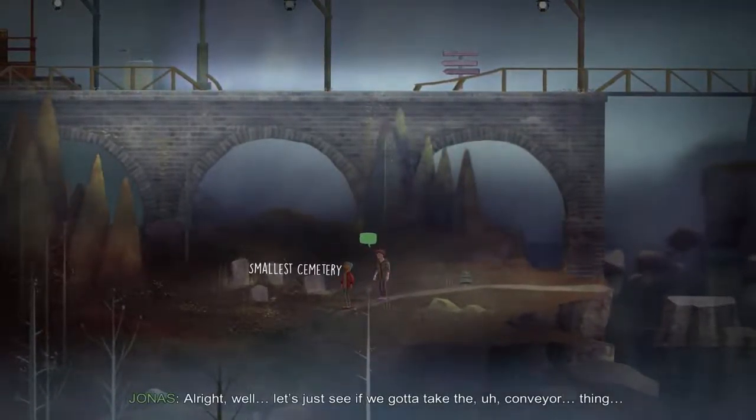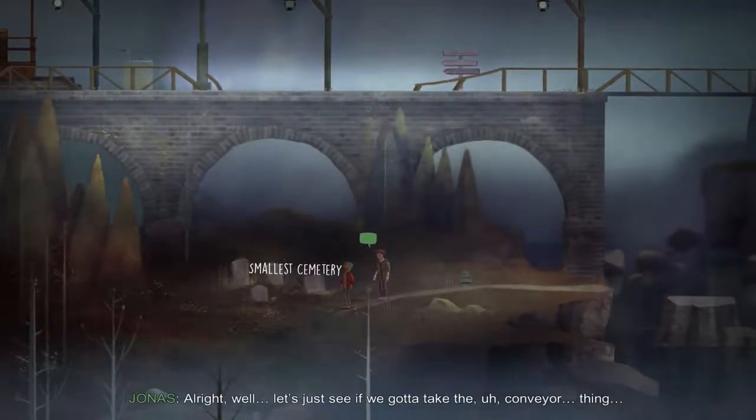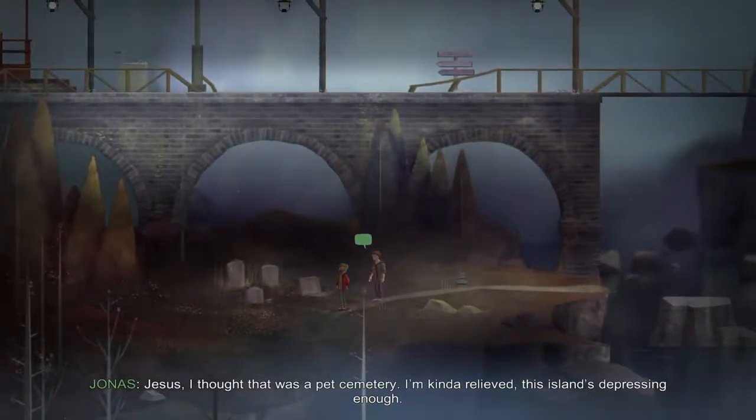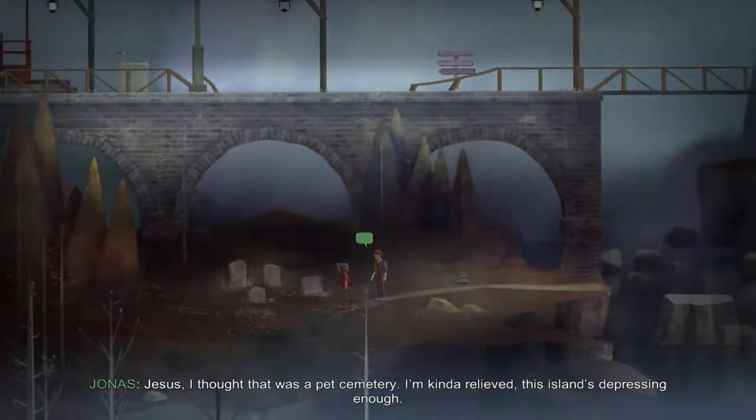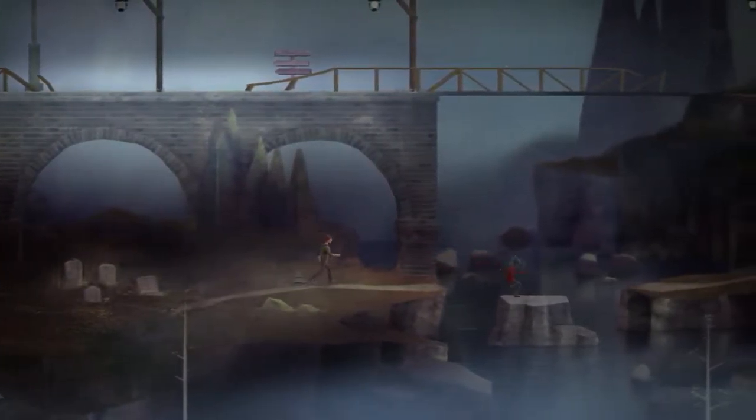It looks less than welcoming, or at least it doesn't look very... it's a little scary, but Ren needs us. Alright, well let's just see if we gotta take the conveyor thing. It's been rotting here since the invention of ovens. Oh, check out the smallest cemetery in the Pacific Northwest — literally, it's from the 1800s. Jesus, I thought that was a pet cemetery. I'm kind of relieved; this island's depressing enough.